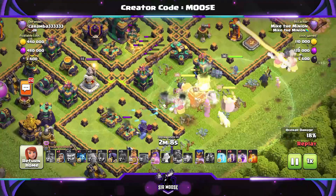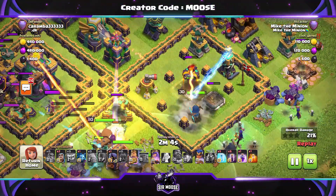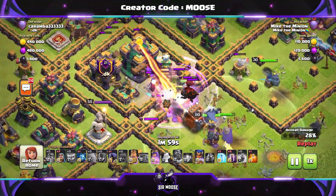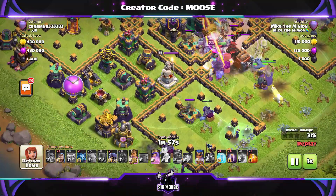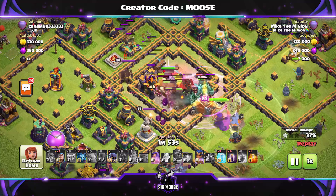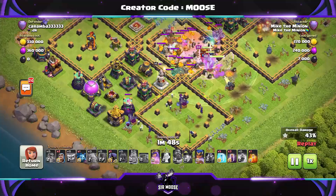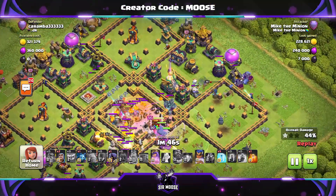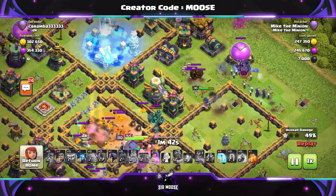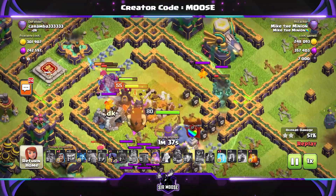We've just used the Grand Warden ability, the Log Launcher firing out those logs, and we're looking okay at the moment. I'm really liking Bat Spells again. I just think against bases with compartments, as long as you watch out for Scatter Shots, Multi Infernos and Wizard Towers, it can be really, really powerful. We've taken out the Town Hall. Unfortunately, a lot of our troops decided to stand in that Poison Cloud — not good. I've decided to send in the Royal Champion with the Bat Spells. The Bat Spells help distract the defences, and the Royal Champion is there to help take them out as well.